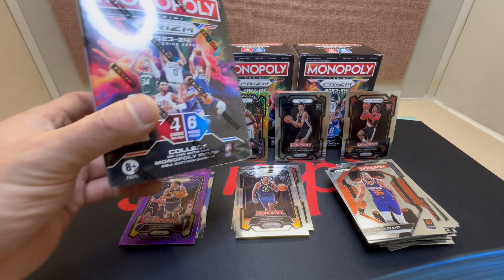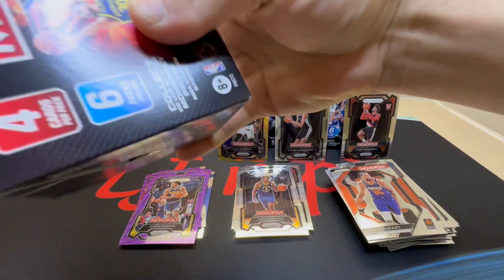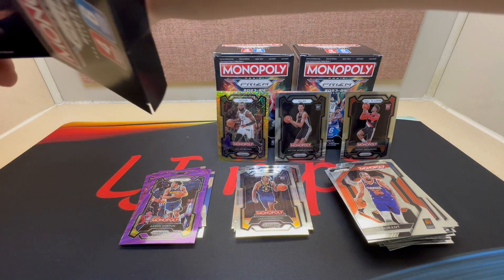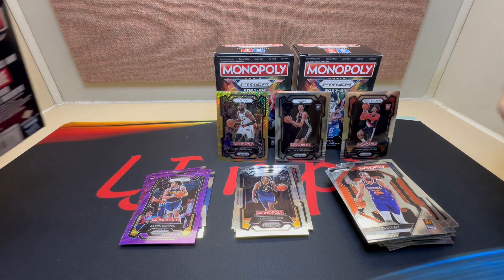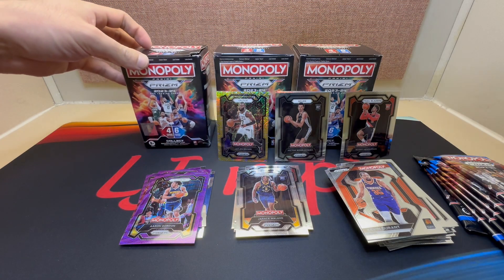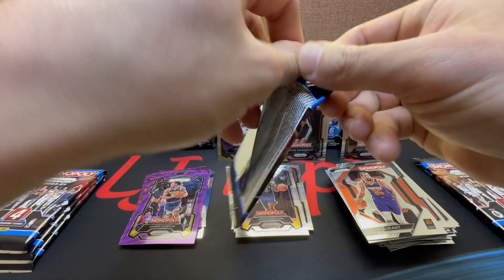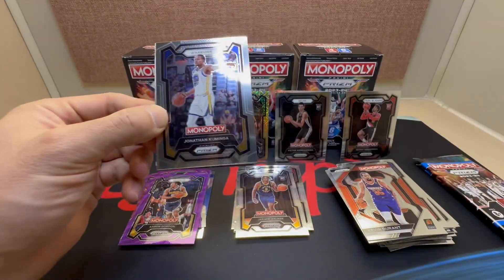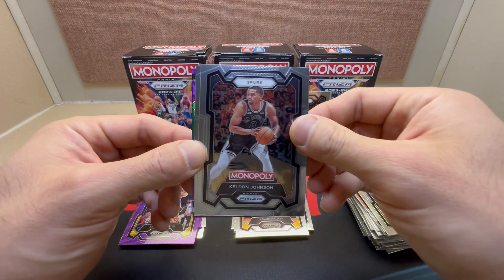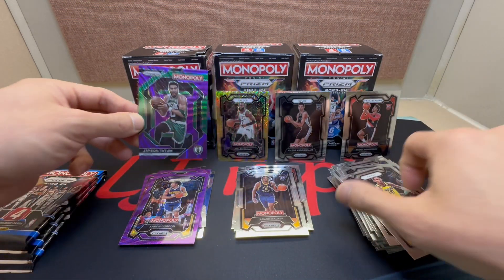Okay, already on the last box — made it this far, drop a like, subscribe, comment and let me know what you thought of the rip and how's your luck with Prism Monopoly. I'll probably be checking out a few more rips on the channel. Okay, last six packs, here we go. First purple: Jonathan Kuminga, Keldon Johnson, Bennedict Mathurin, and Jason Tatum — we'll take it, that's pretty sweet, I like that purple.